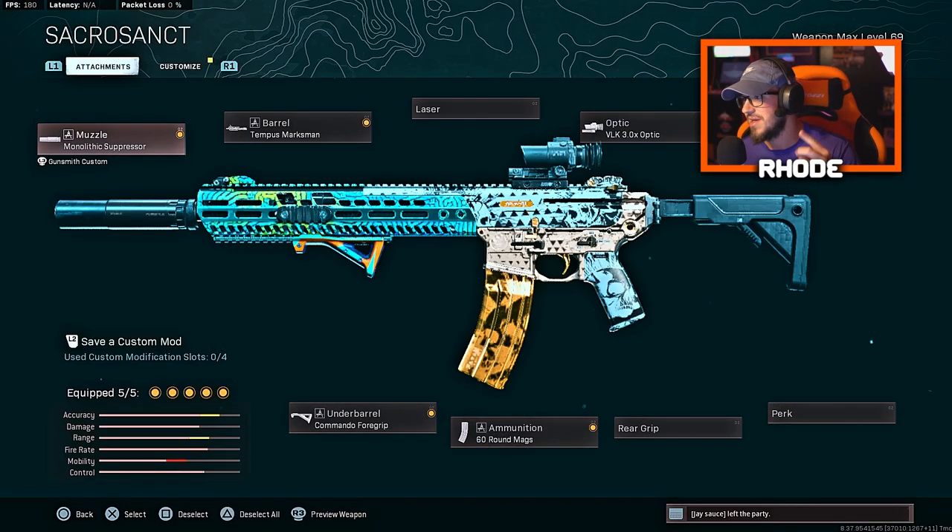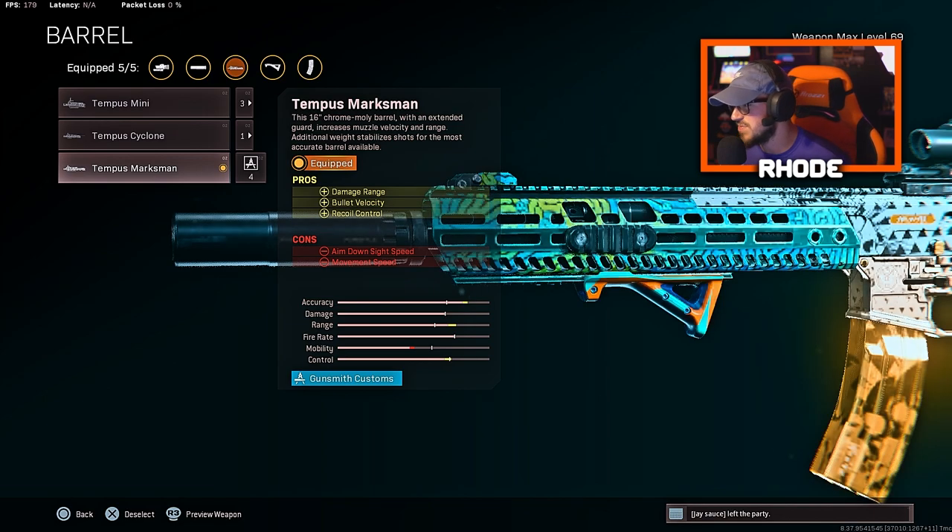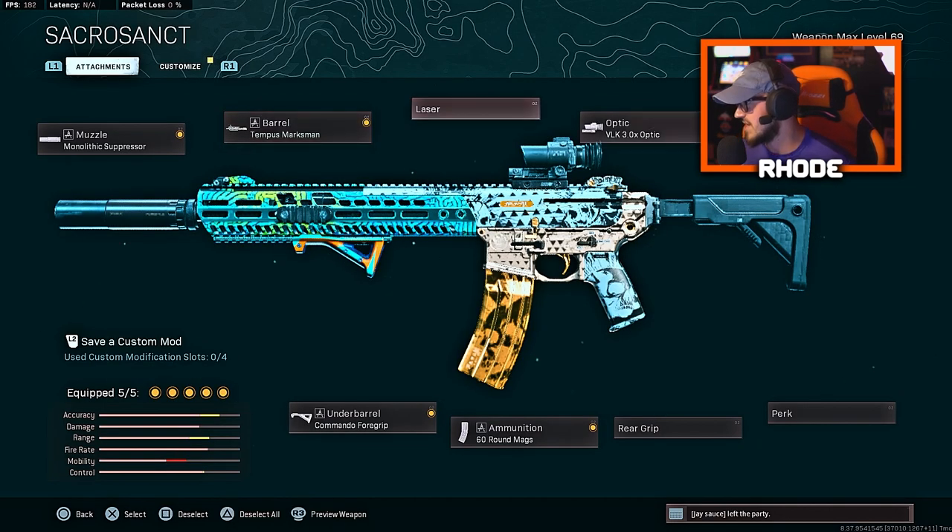We're running the monolithic suppressor, the tempest marksman barrel, the VLK optic — everybody knows this setup is really good for this weapon — 60-round mags, and the commando foregrip. I love the monolithic suppressor. The tempest marksman barrel gives you range, bullet velocity, and recoil control. This thing has virtually no recoil at all, so you guys will beam with this.